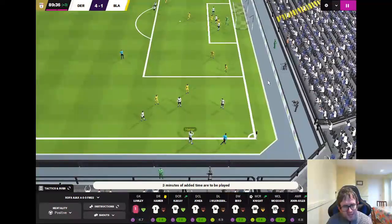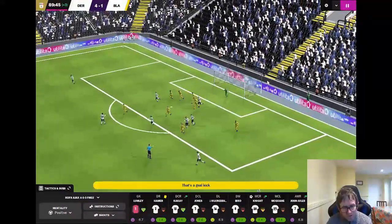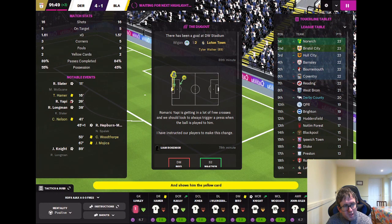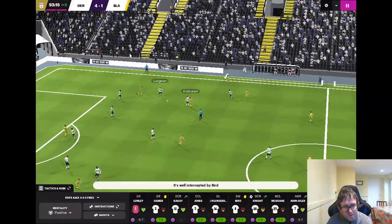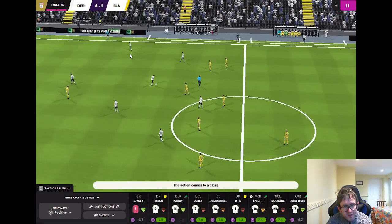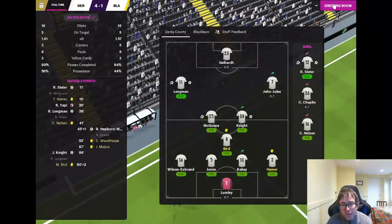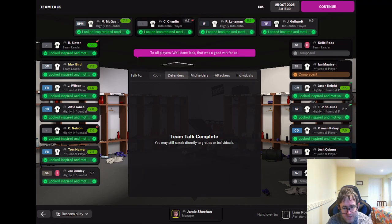Three added minutes — Derby on the attack again. Hamer to Bird, Hamer to Knight, Knight with the shot — over the top for a goal kick. This looks like the final highlight of the game. Derby win it back, Knight to Bird, Gellhart — and that ends the match. It's Derby County 4, Blackburn Rovers 1. Well done — that was a good win. See you very shortly for the second match of the episode.